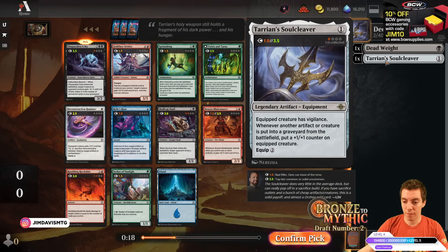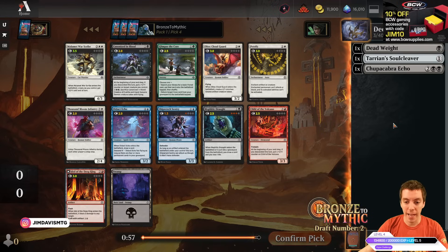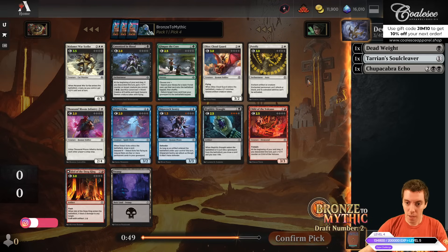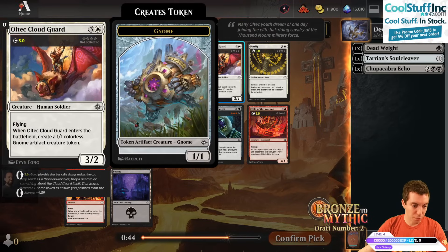Now we've got Black Card, Black Card, Soul Cleaver. Another artifact creature payoff — a Battle of artifact creatures. So we want things to die. Our opponent's stuff can die, our stuff can die. As long as things are dying, we're pretty happy. Moving on to pack three, we've got some white cards. We've got Petrify — a pretty good Pacifism variant. We've got the Cloud Guard, a pretty good flyer that makes a little bit of material.